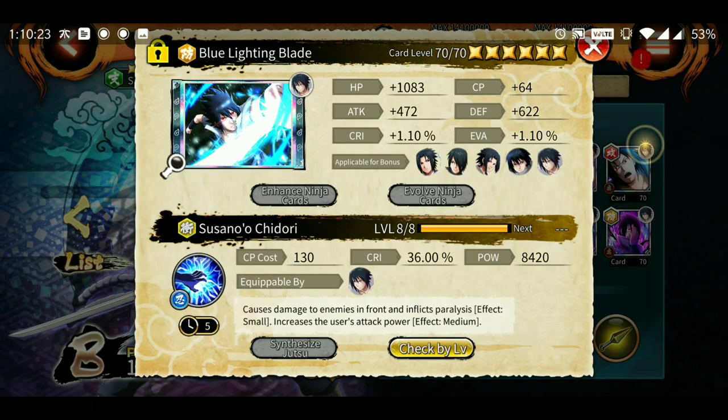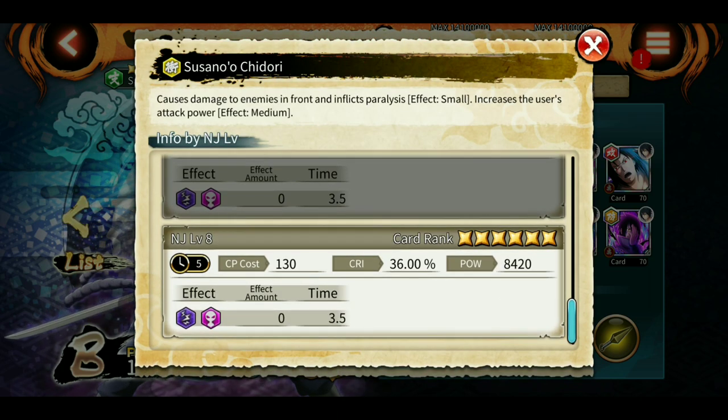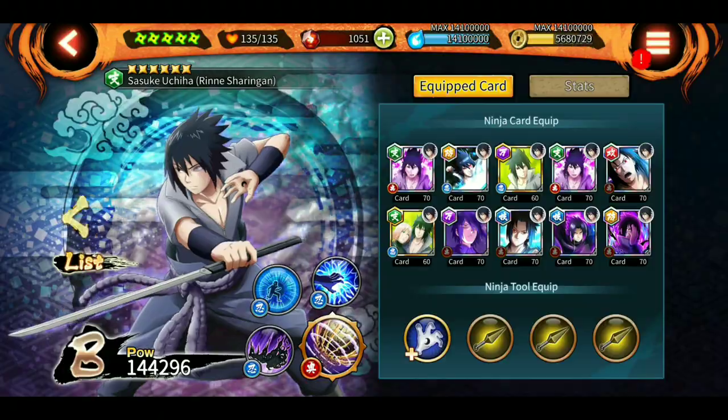Let's quickly review his kit. The most important jutsu is Susanoo's Chidori - 5 second cooldown at max level. It inflicts paralysis, though it may not always be guaranteed, similar to Naruto's seal. It also increases Sasuke's attack power - the paralysis lasts 3.5 seconds and the attack power buff is medium, so around 10 seconds. The second useful jutsu is Universal Pull, which pulls surrounding enemies, causes damage, decreases attack evasion and critical hit rate, and inflicts a slow movement effect.